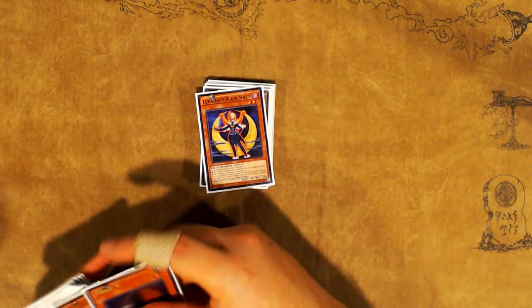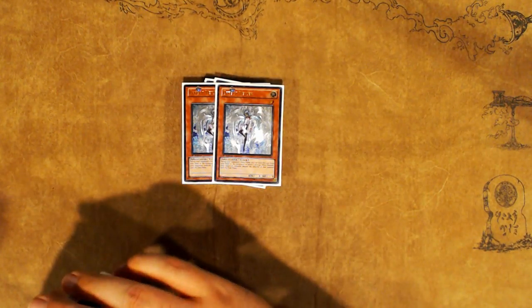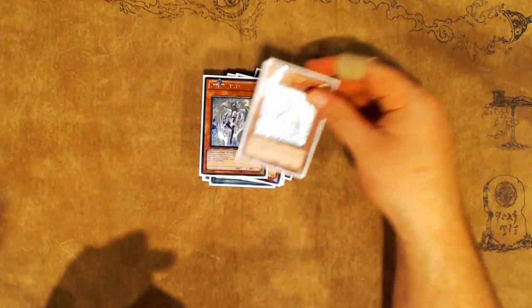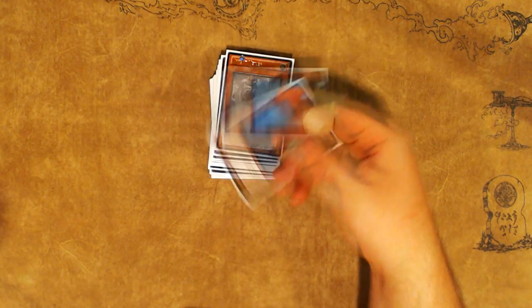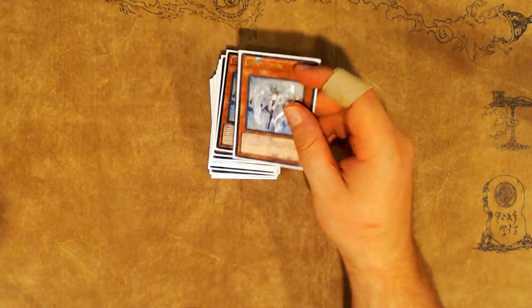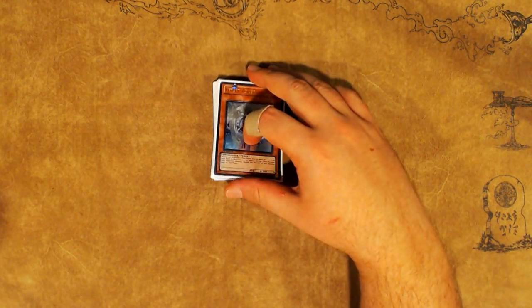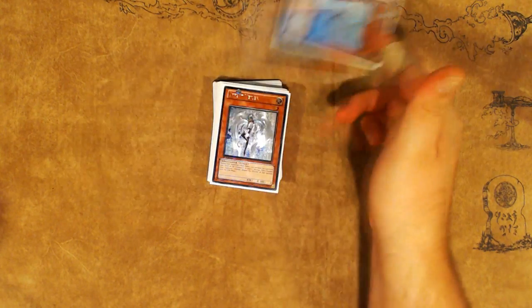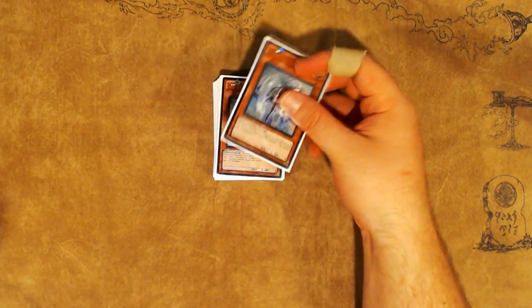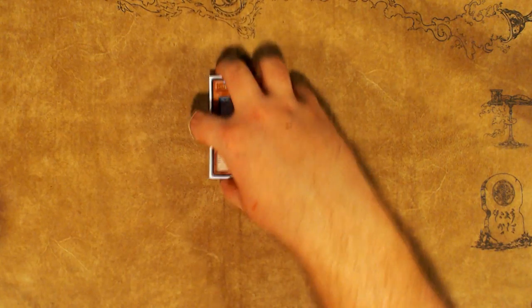One Lunalight Black Sheep just to search the Fusion Subs, and one copy of Maxx C because it's basically the best card in the format. Then two copies of Effect Veiler. I'm playing Effect Veiler over every other hand trap in this deck specifically because it's searchable off your Abductor plays, giving you a searchable defensive line. Veiler might not be as well-situated in the format as D.D. Crow and Ghost Ogre, but being free in this deck makes up for those lacking factors. The fact that you can just get it off a Magical Abductor is absolutely insane — that's what pushes it over the edge as the hand trap of choice.